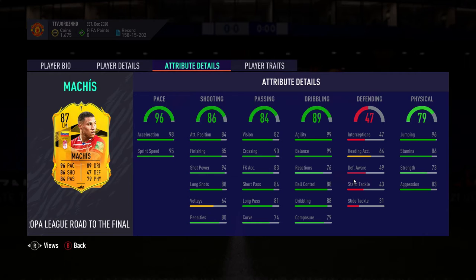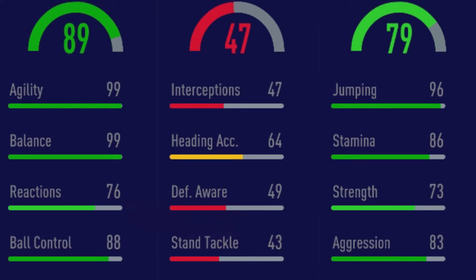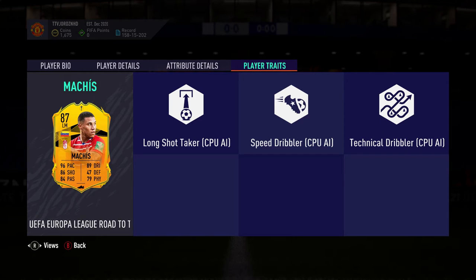Defending we don't really care about because he's more of an attacking rather than a defensive player, so let's just skip that. Then you've got physicality: 96 jumping, 86 stamina, 73 strength, 83 aggression — for a left mid card, very very good. His player traits are long shot taker with CPU AI, speed dribbler with CPU AI, and technical dribbler with CPU AI. Let me know in the comments what this whole CPU AI trait means — if someone can find it and comment below, that'd be great.